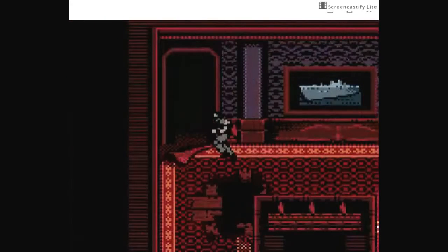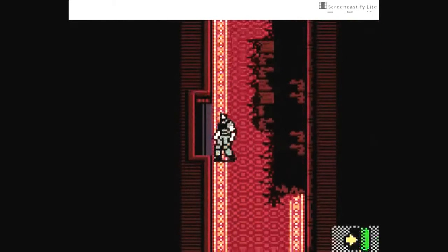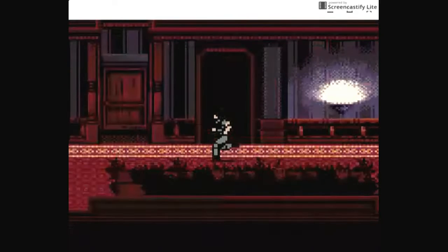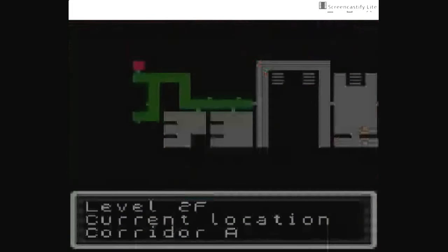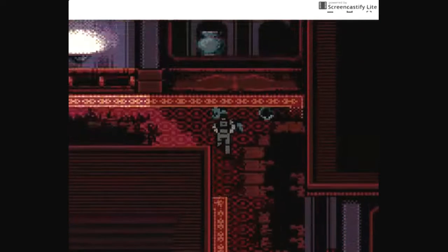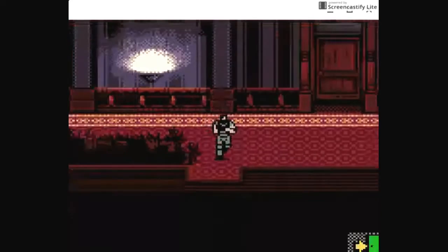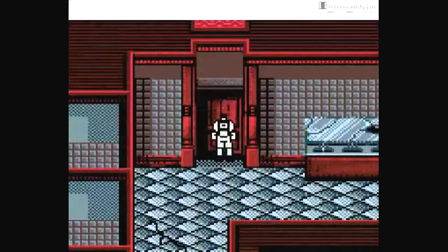I need to head down the side hallway. Let's check our map again. This is one of the most annoying things about Resident Evil Gaiden — you have to constantly check the map because it's really easy to get turned around or lost. I think that was the bathroom filled with zombies, and you really don't want to let them get close, because if they do you're diseased and your HP drains.